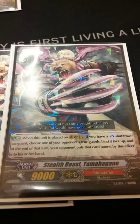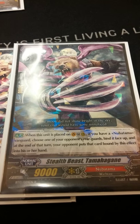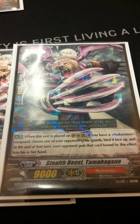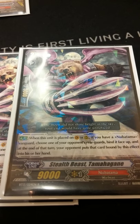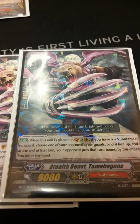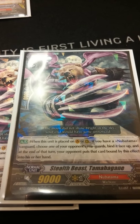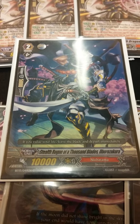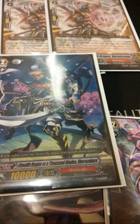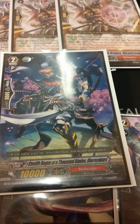Stealth Beast Tomahagane — on ride or call, you bind a card face up on the field, free of cost. So he's a very good ride target and rear guard target. If you intercept with him, put him back into the deck and have his effect go off again — really good. Oboro Zakara is the 10k vanilla; I run 1 of him. I run 9 grade 2s because my grade 0s are insane.